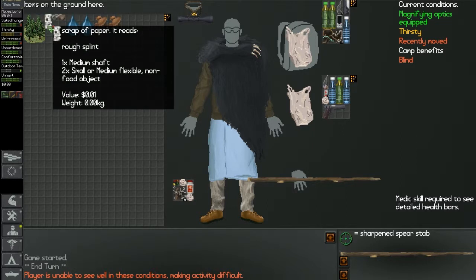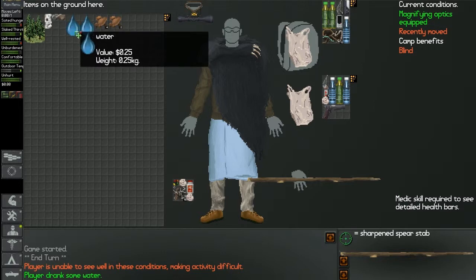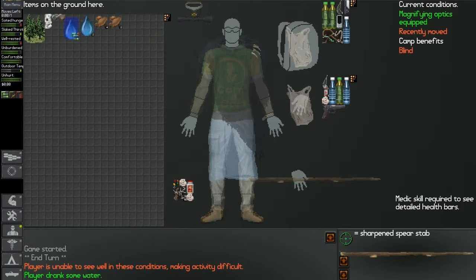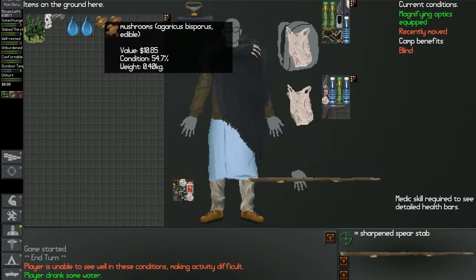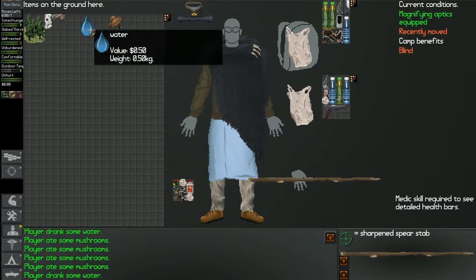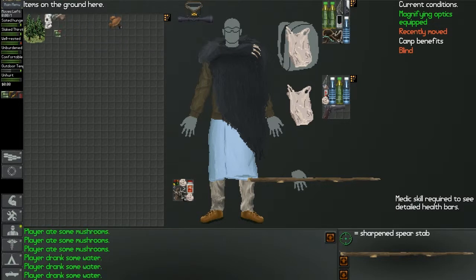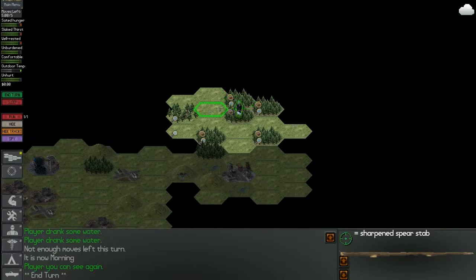Let's see - some paper rough splint, flexible non-food object. Let's see if we can grab some water. I did want to grab it though, I guess I can't. So let's eat as many of these as we can. Grab some more water - let's hope we don't get water poisoning. And move on. I can't since it's in the middle of the forest, I guess.